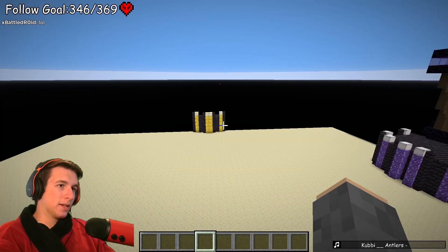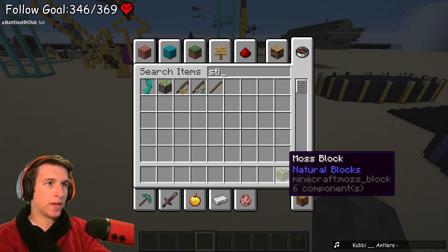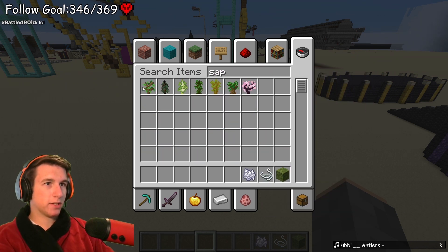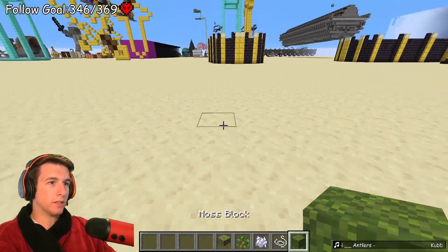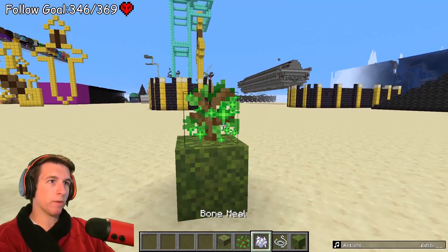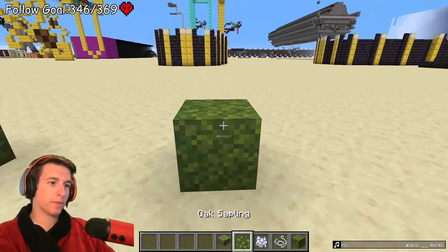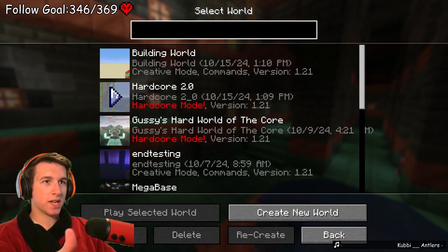If I take some moss, some string, some bone meal, and a sapling - a flowering azalea - then put string on top, does this stop them from growing? He grew up way quick without string. Good to know: string on top of the saplings will stop them from growing. I just need to make sure of that.